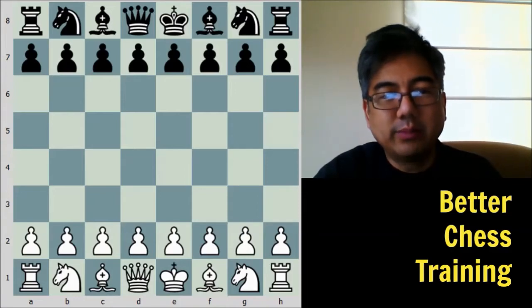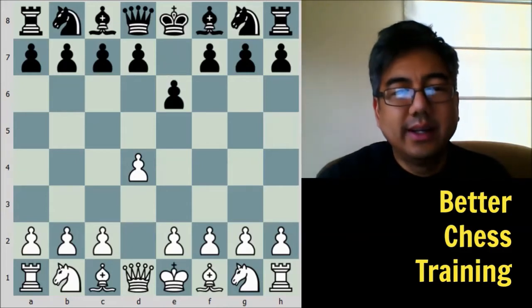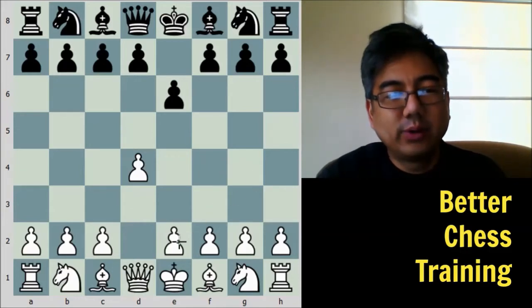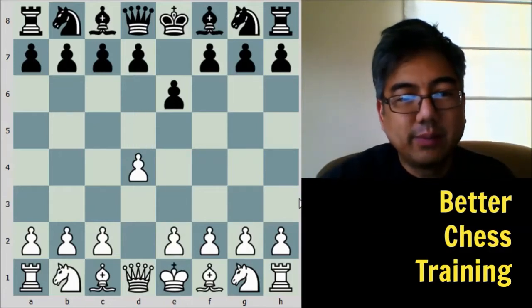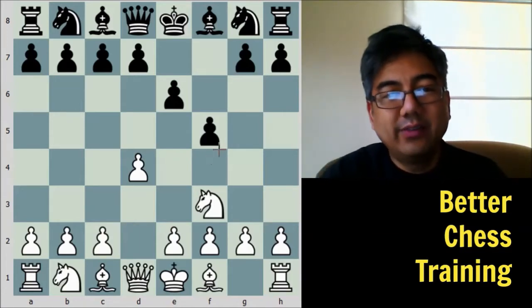Capablanca had the white pieces and started off with D4. Tartakower replied with E6, which can go a few different directions — if white were to play E4, then black can play D5, which would be the French Defense. But Capablanca played Knight to F3, and Tartakower played F5. This is the Dutch Defense.